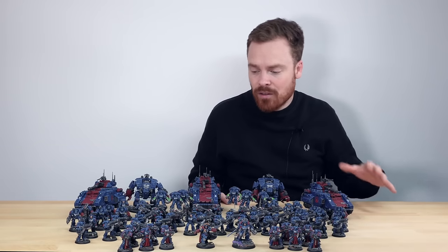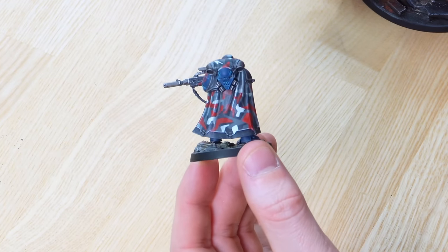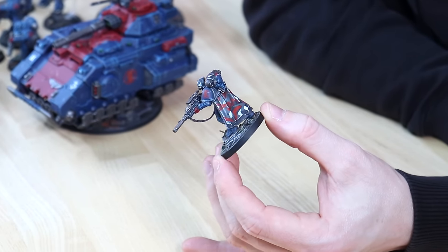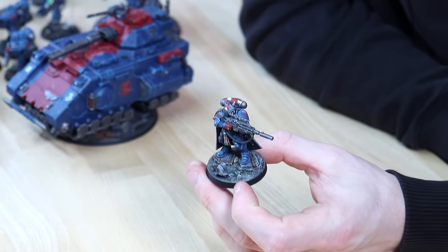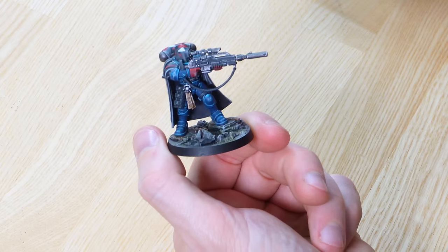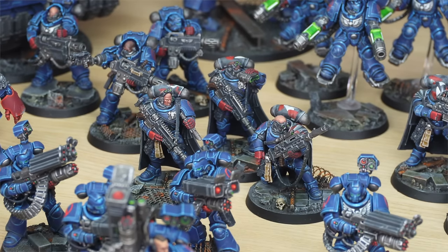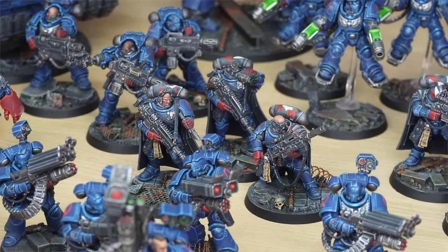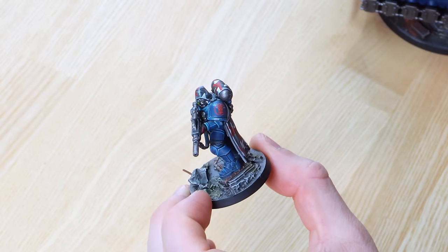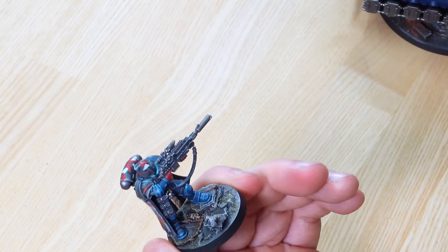Next let's have a look at the Eliminators — there are nine of them in this army. As you can see, we've got this awesome red and white urban camouflage pattern on every single camo cloak and covered area, even on the hood and the cover on the top of the power pack. Loads of detail on these — purity seals and parchments with text, really nice use of the red for the spot colour on the iconic crimson gauntlets, and all of them have got the Crimson Fist transfers really nicely placed. The lenses on the guns are done in that consistent green seen all the way across the force.